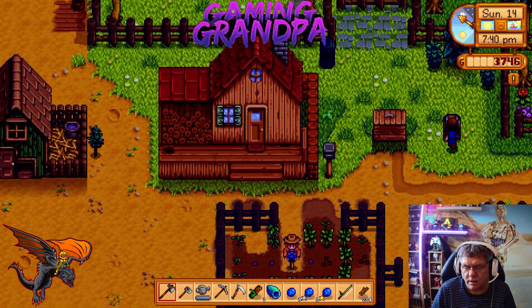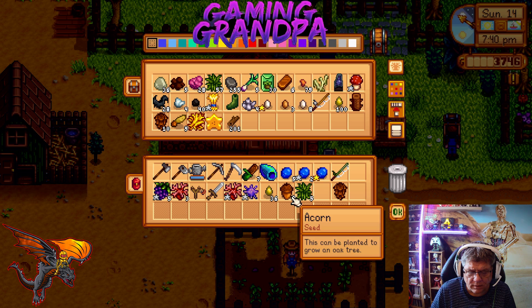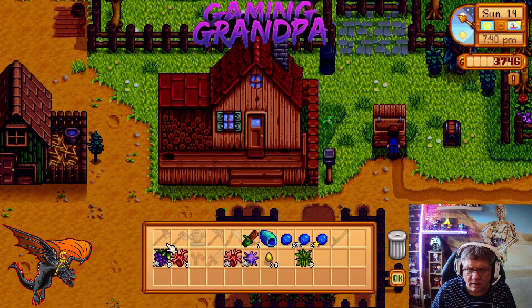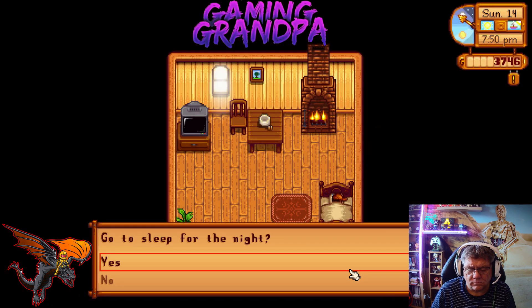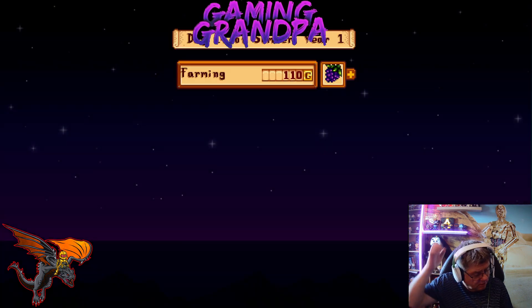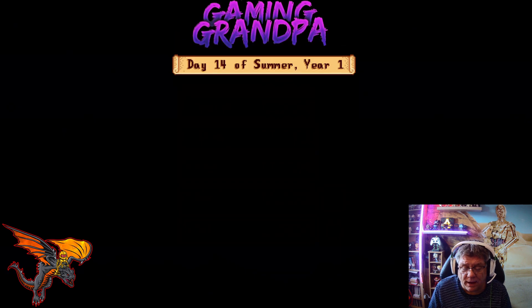Let's go to the bin first and put the wood back in — we're back up to 200 wood, which is good. I think everything else I can probably sell. There we go, another night done! Farming is up to level four — watering can proficiency, hoe proficiency, iron fence, preserve jar, and basic retaining soil. Nice.